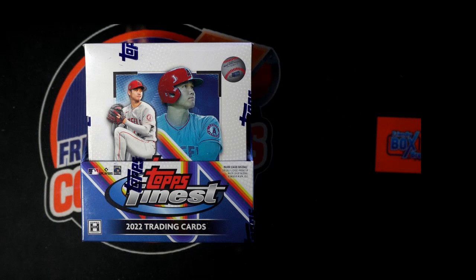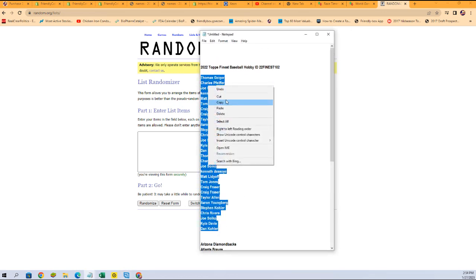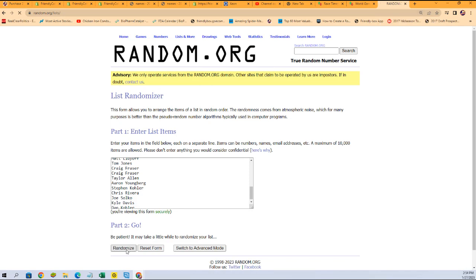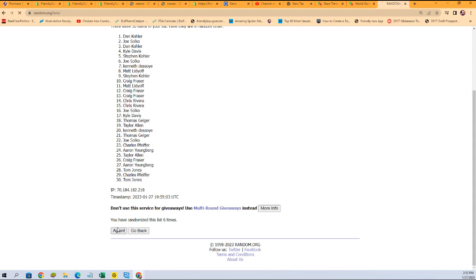Good luck everybody in our box break happening right now. We're gonna find some treasure here — let's see what we get in Finest Baseball. We're going to random each list seven times and stack the lists up side by side, starting with the owner name list. That's how you get your random team in the break. Each list goes through seven times — lucky number seven.